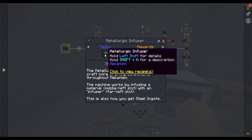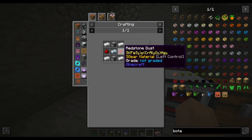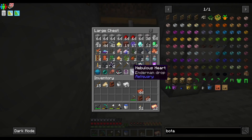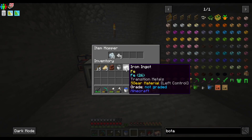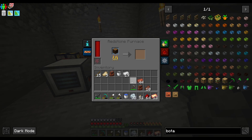Once we've got power sorted, we can then make the metallurgic infuser. For that we're going to need some more osmium, two more furnaces, and redstone — I really hope I have redstone. I'm sure I do. Yes, we have everything else — redstone, redstone, redstone — yes, good, we have redstone perfect. These are almost done. I do want the osmium to smelt in here though; I don't need the iron right now because we've got enough for what we need.